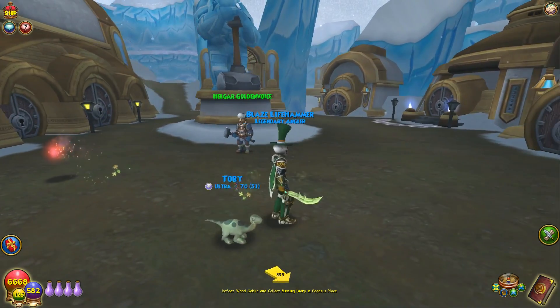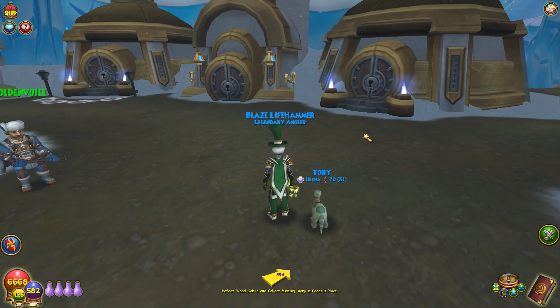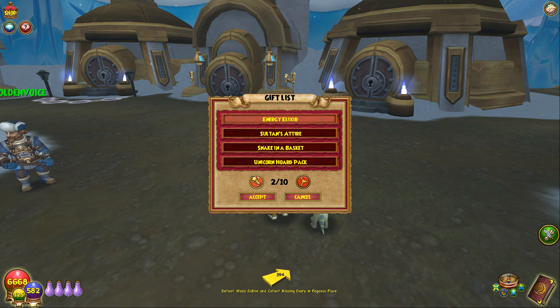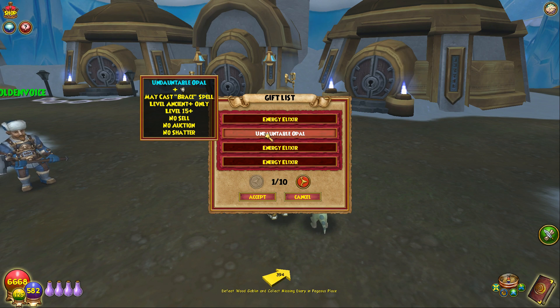Those are some of the new ones. I've done videos on all of them so far up to this point, and now we have the next one for July, which is in my gift box here. The new jewel is the Undauntable Opal, and it gives Resist and Maycast Brace.